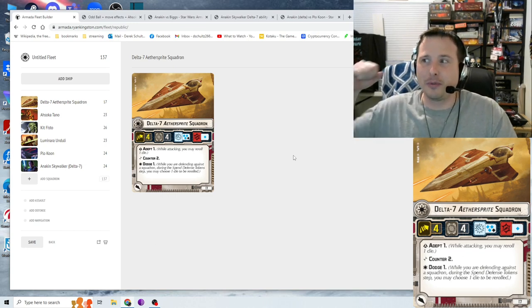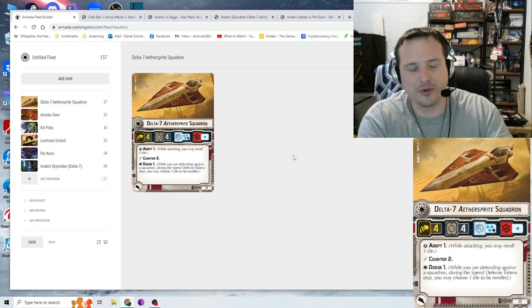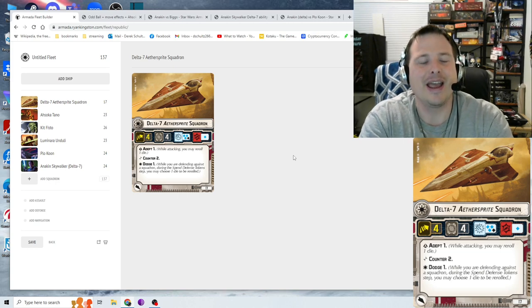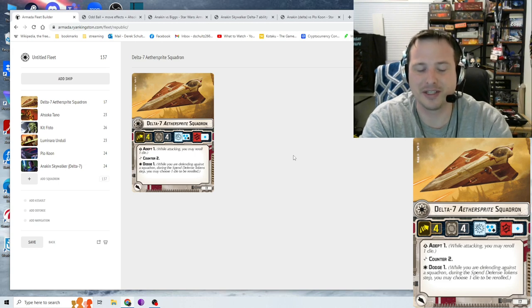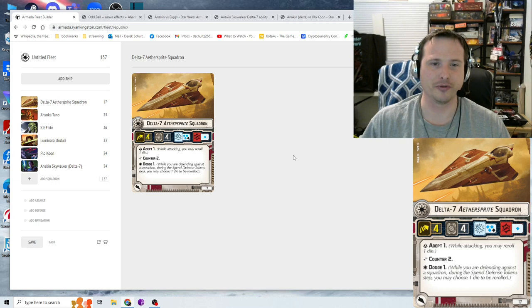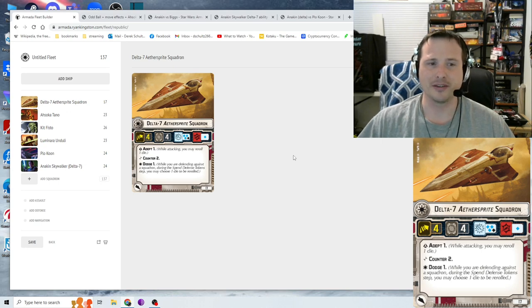Counter 2 is great: if you shoot them back, they punch you back with two blue dice, and you may reroll one of those. You can't accuracy it, you can't negate it. Dodge 1 applies while defending against squadrons only — it would have been really broken if it could dodge ship attacks too, so I'm glad it's restricted to squadrons only, otherwise the point cost would have skyrocketed.